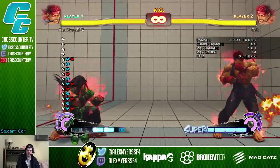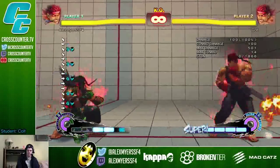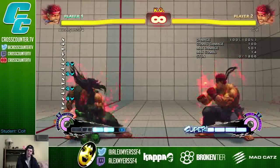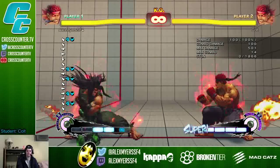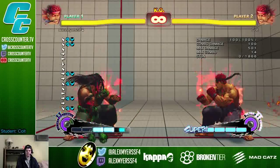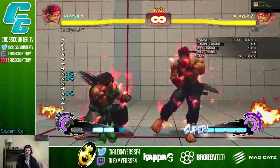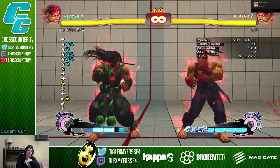Do you know how to tech throws, at least like crouch tech? I know how to, not effectively, but I can do it. Well, crouch checking is also an option select in itself, because you can do a crouch light kick and a jab at the same time. That means you're blocking and you're also able to tech at the same time. But for doing that, you pay the price of getting hit with big frame traps — there are frame traps that specifically target crouch techs, and they do a lot of damage.